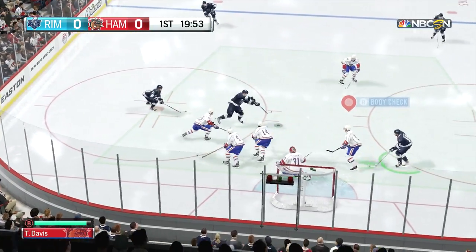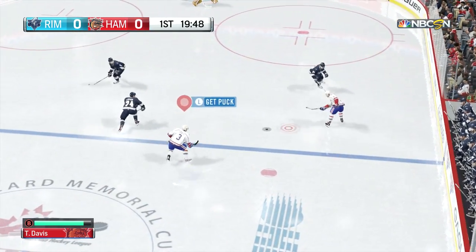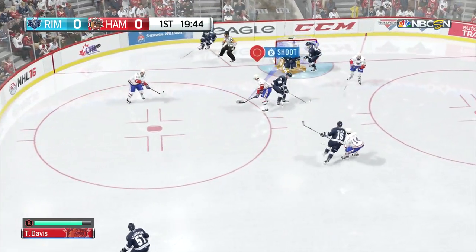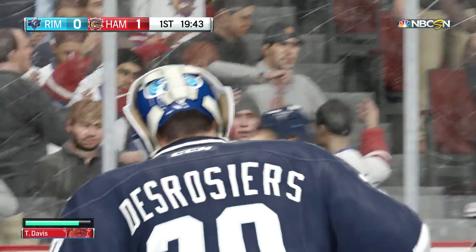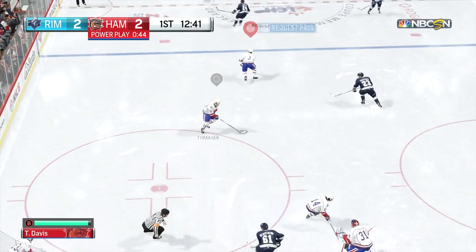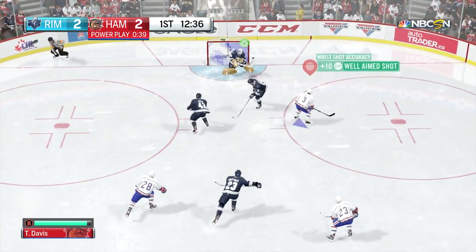Here we are jumping into our first game as a Bulldog. I am a center, which means I'm almost like a point guard — I'm gonna be making plays and setting up my teammates. That pass right there got away from me, but we are gonna finish with the assist. My teammate made a great pass to me, I went for the shot, it deflected off the goalie, and we take a one-nothing lead.